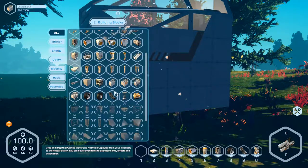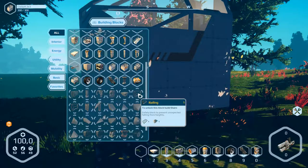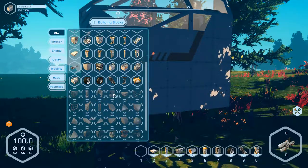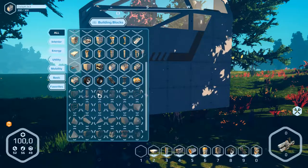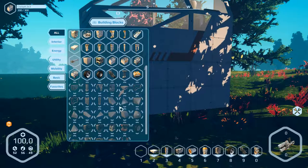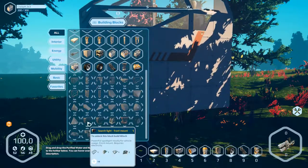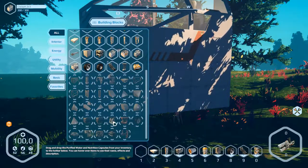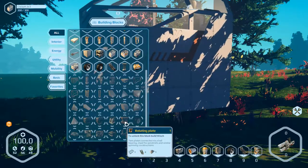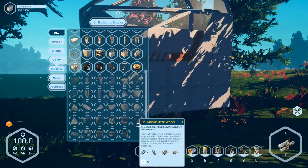Is there something we need to build a hovercraft? There's a railing, raised floor, armory, construction, light, rotation plate, and mobile base wheel.